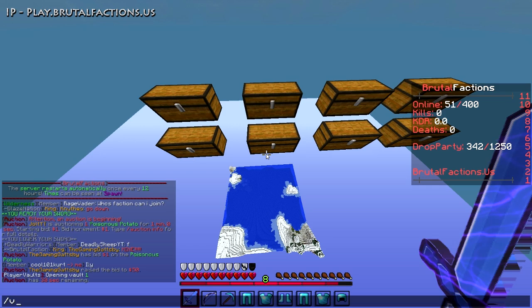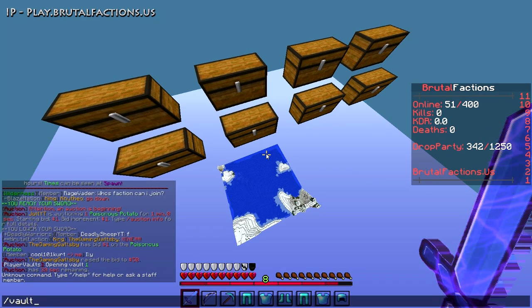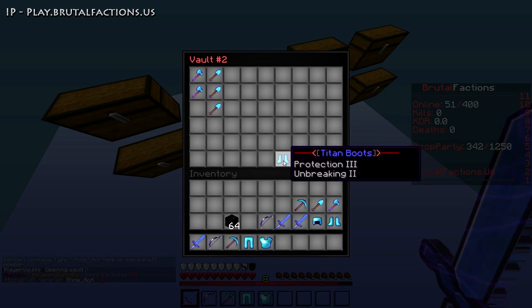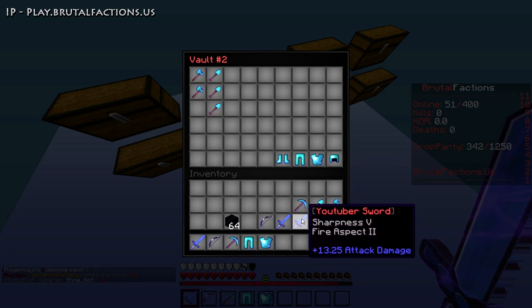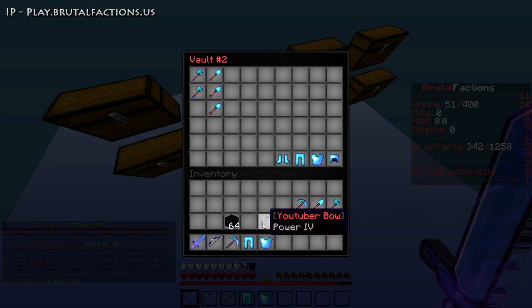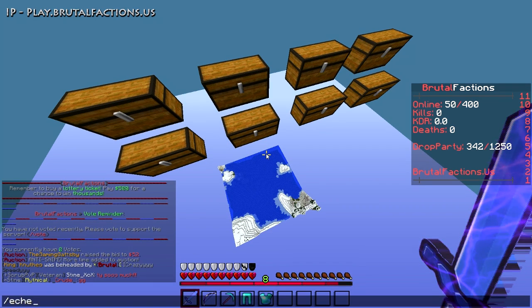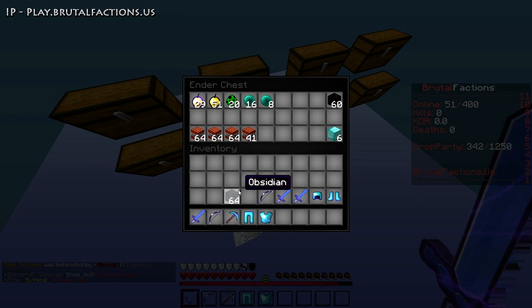I'm going to put some stuff in my vault two - the not-as-valuable armor. The Youtuber kit is like Prot 4. Apparently there's a bigger rank which gives you Pride - Jamby D was telling me about it. I've got Hero sword, Youtuber bow. I'm going to put my pickaxes in here and keep my obby in my ender chest because eventually I'm going to make a base - an underground base.